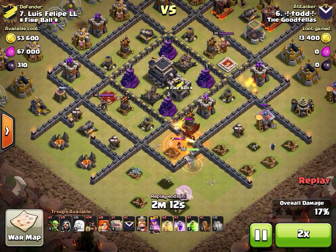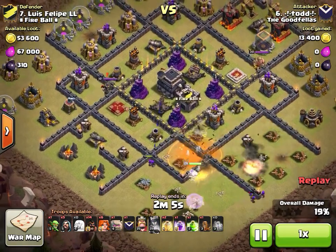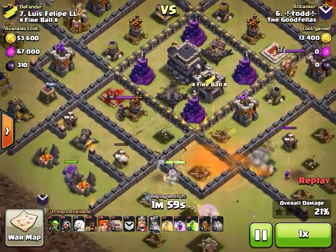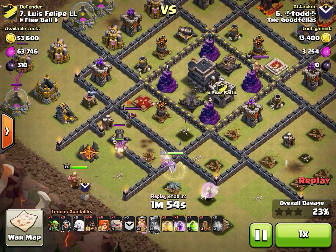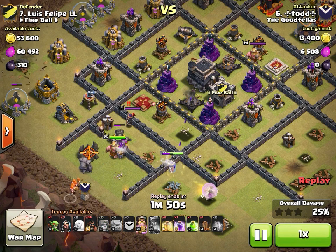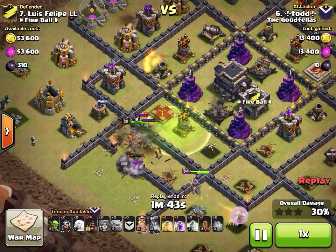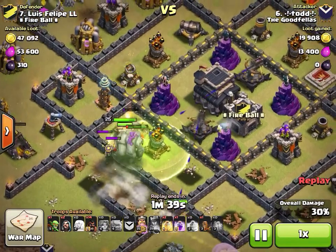It is a dragon — he gets the poison down, no need for a double poison. The earthquake drops in the core area to soften up the town hall, expos, and buildings so the king and valks burn through faster. In come the king and valks — they make very short work of the enemy queen. A perfect jump spell opens them right into the core.